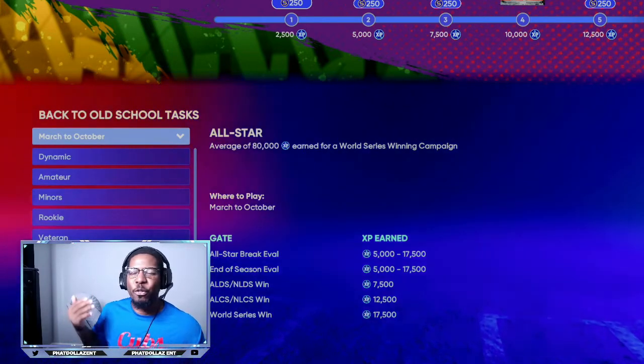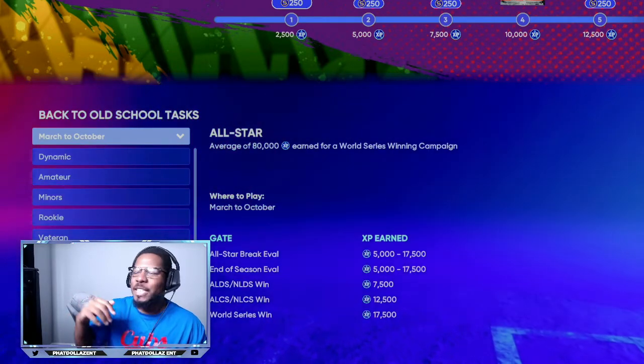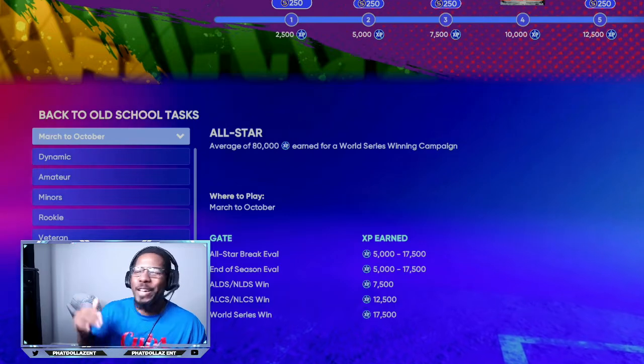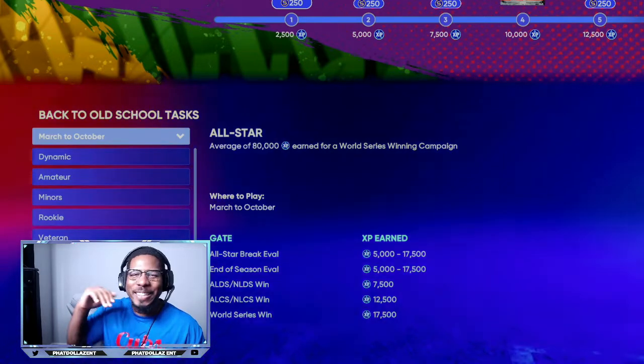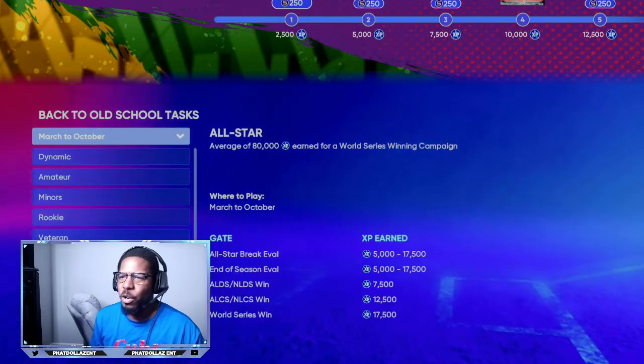So if you have both gens, you can go on each one, play that little 10-minute mission, and you're gonna have about 100,000 to 130,000 XP in about 30 minutes. That new boss you can put on your team — he's gonna be 400,000 to 480,000 stubs. This game is all about making stubs.